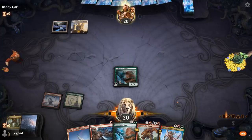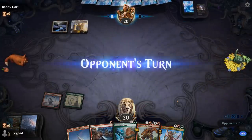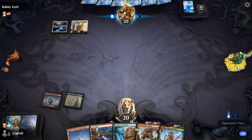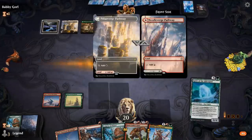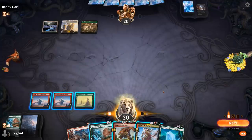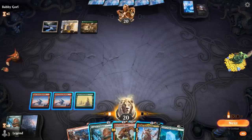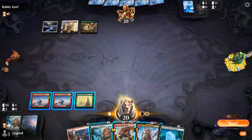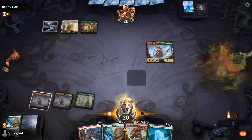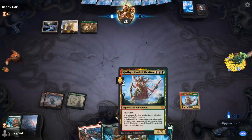Next turn we can run out Klothys. Heartless Act deals with our Sculptor of Winter. The opponent is on 4 colors. We could run out Sculptor in hopes of getting Spirit out the turn after, or we can start leveraging Klothys. We can't forget about Fabled Passage in our graveyard, which can also make mana to run out Spirit.